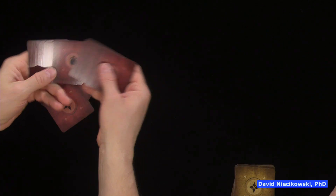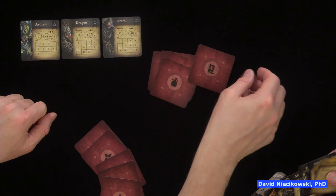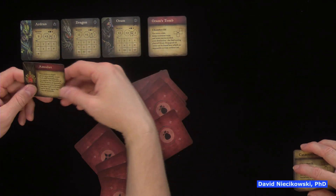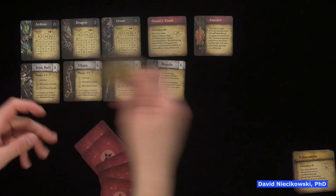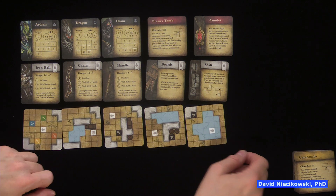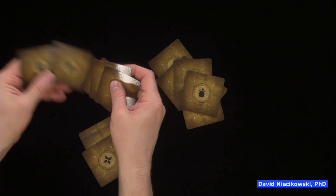All right, so here we have red. Okay, here are the three monsters for red - Ardran, a dragon, and an Oram. Then you have Oram's tomb - she must be the bad guy. An amulet as an item. It has a different symbol than these. Maybe it's something that could help you. Okay, and then we have rooms. I'm getting a good vibe from the design. I think red was the toughest, green would be the easiest - there wasn't very much going on there.